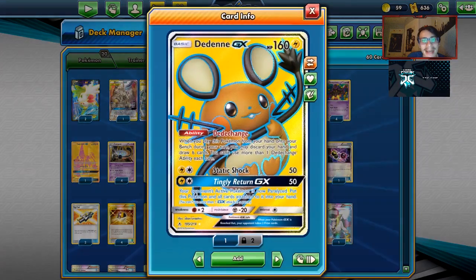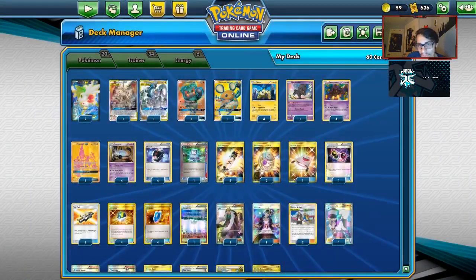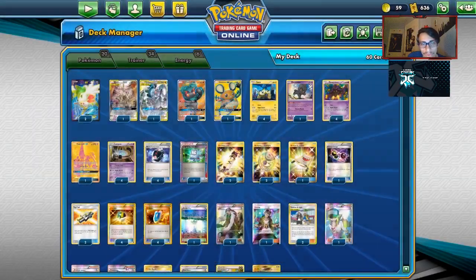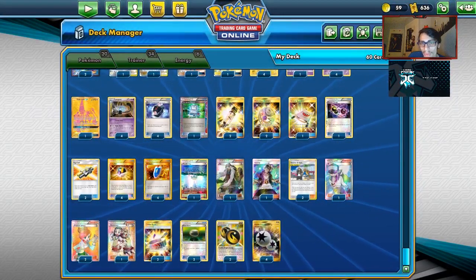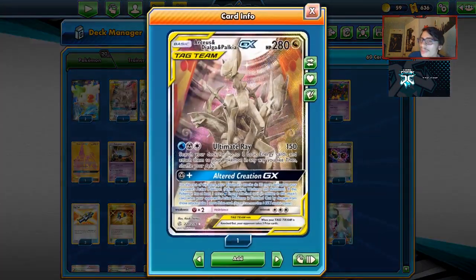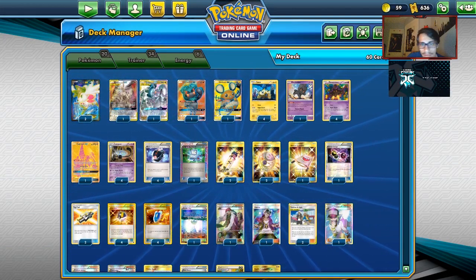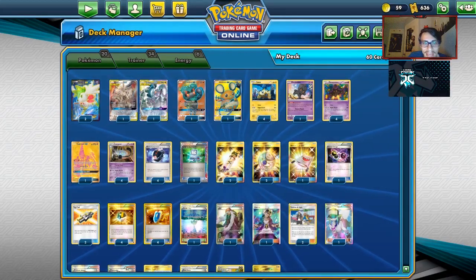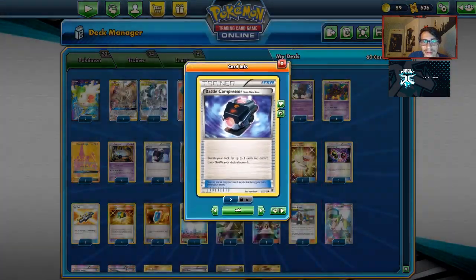I'm playing a lot of Turbo cards — Dedenne, Shaman, stuff like that. Four Battle Compressors, Computer Search. One of the main problems the deck will face is possibly after you do Altered Creation, you might be stuck in the active spot. You can just attack with Ultimate Ray, which is still an option. We have AZ and two Float Stones to pivot it — you could bump that up to three. We also have a Guzma, so we have a decent amount of ways to move ADP from the active spot. Two Tag Calls — if you want you can go to three, since Tag Call guarantees the Turn 1 Altered Creation. But you also want to guarantee Battle Compressors to get the engine going early.